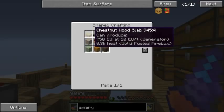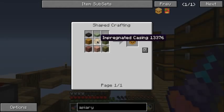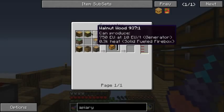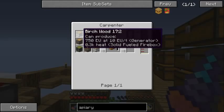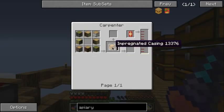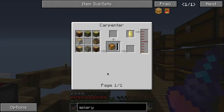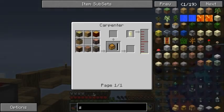This thing here — the impregnated casing — is not all that easy to get. The recipe is in the carpenter; it uses eight logs all together, and it looks like you can use just about any log including the forestry ones. That's going to get your impregnated casing. We're also going to need seed oil, which means we need another block before we can even get the impregnated casing.